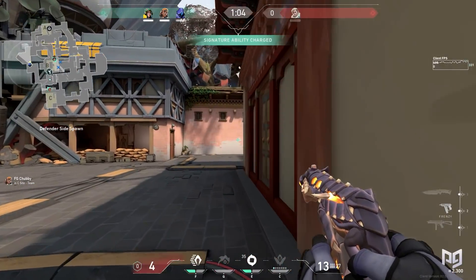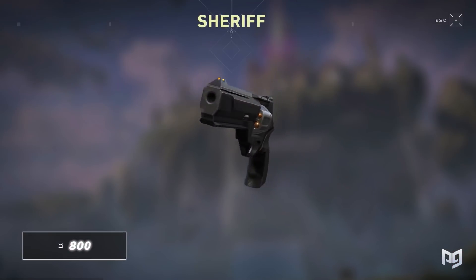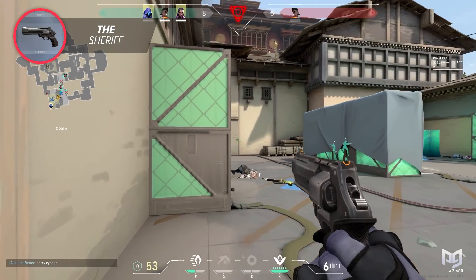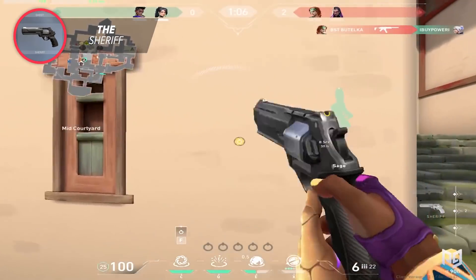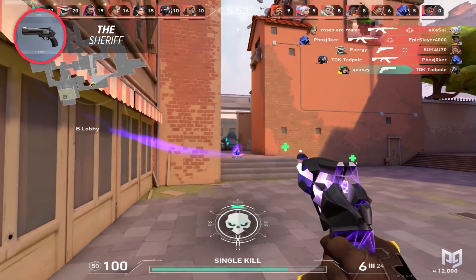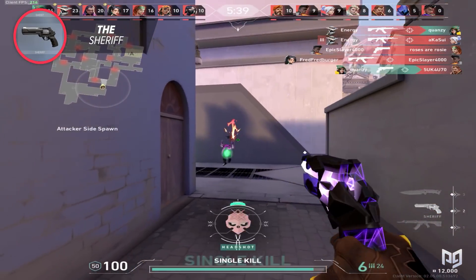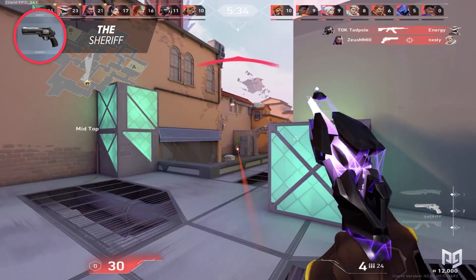Before we get into the alternatives, let's first talk about the elephant in the room — the Sheriff. At 800 credits, it's a great option for those looking for a highly skilled weapon. Its one-shot headshot at close to medium range makes it particularly dangerous against all enemies. However, the skill required to consistently get value out of this weapon is often overlooked. Precision is absolutely necessary, and missing the initial headshot will often get you killed.